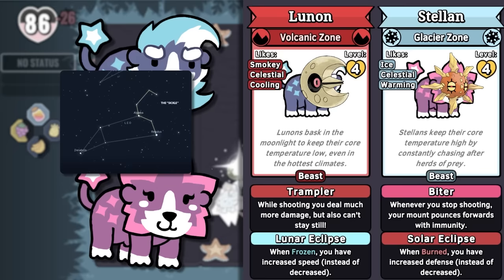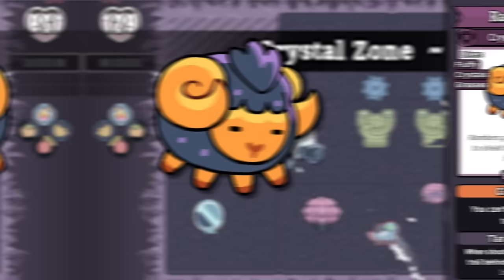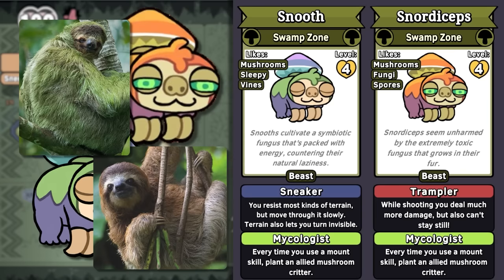Lunon and Stellon are lions — a lunar lion and a stellar lion, moon and stars, or moon and sun. Leo is one of the most famous constellations, after all. Deer Drop is a deer with dew drops falling from its antlers — it makes lots of rain, making me think of the Greek goddess Artemis and her deer companion. Ramber is so stinking cute — it's a ram whose horns are made of amber, fossilized tree resin, which has this iconic color. And there's also Snooth and Snorticeps. Sloths move so slowly that algae, and sometimes even full-on plants, are able to grow in their fur. In this case it's a mushroom, and it's so sleepy.